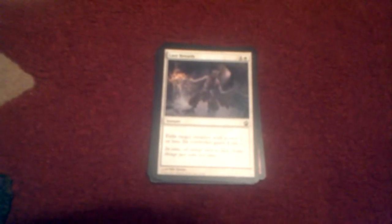Last Breath is our next card, for two — one has to be plains, one from anywhere else. It also is an instant. Exile target creature with power two or less; its controller gains four life. Enough said.